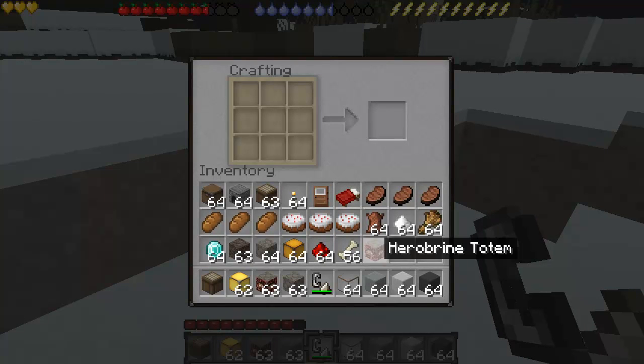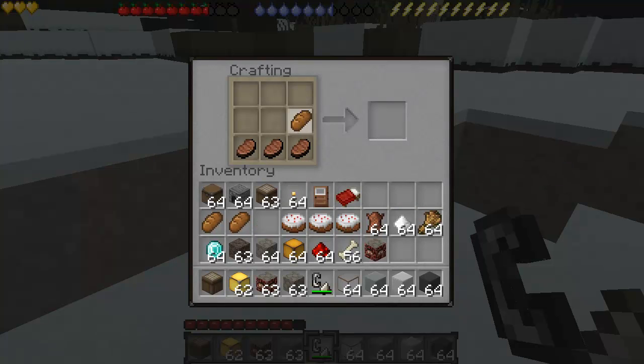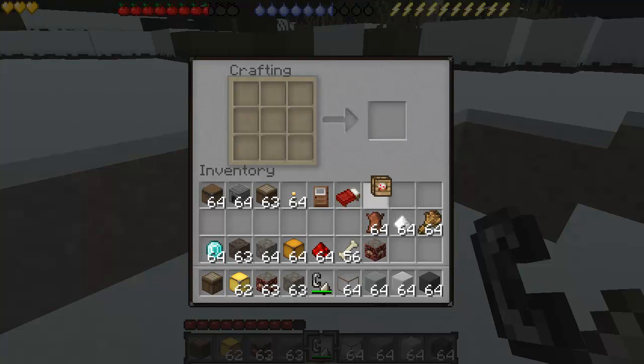Now I'm going to show you the Instant Tent mod. You're going to need a food supply — that's the first thing you need. You need three cooked pork chops, three pieces of bread, and cake — three pieces of cake. That makes the food supply. That only made one, so you'd have to have multiple cakes and stuff like that to make it. It can be kind of complicated, but it is worth it, trust me.